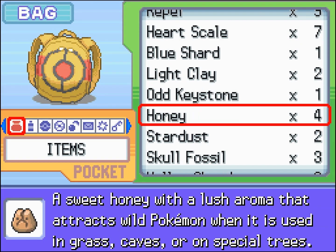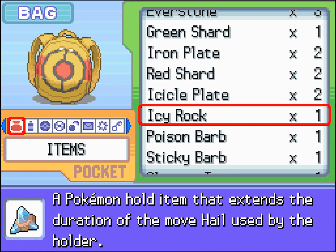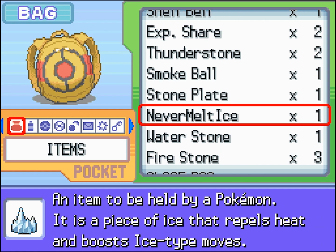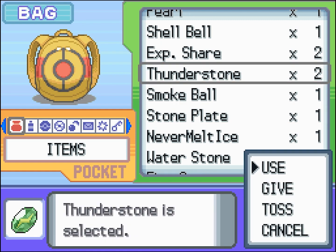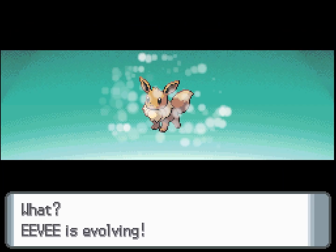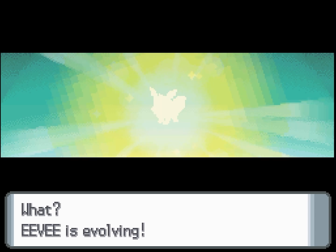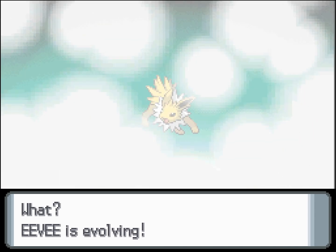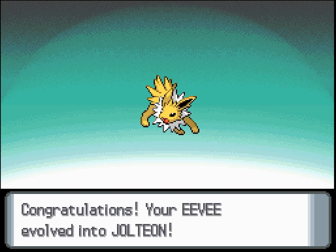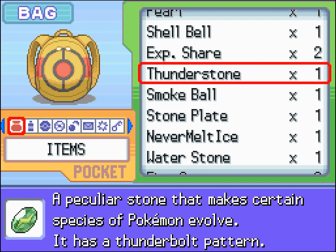Last in the original trilogy is Jolteon, which requires a Thunderstone. One of these can be found in Sunny Shore City, or also in the Underground. It is a pretty cool animation. Even though Jolteon really isn't my favorite of the evolutions, it's all right.